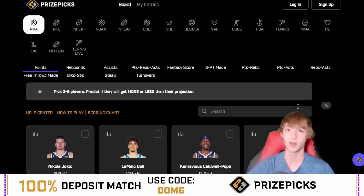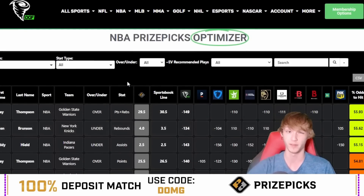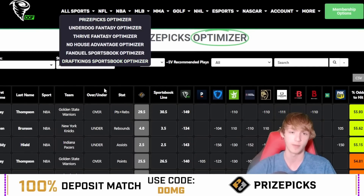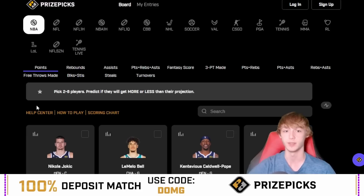That is going to do it. Thank you guys for watching. All the links are down in my description below — the Patreon if you want to see everything I'm playing tonight. If you want to check out PrizePicks, use the link in my description and use code DOMG for a 100% deposit match up to $100. If you want to research your player props, the DGF Optimizer is one of the best sites to use — the link is down in my description below and my link gets you $5 off. Hopefully we go 2-0 or 3-0 with the lean tomorrow. Tail at your own risk. Peace out, boys.